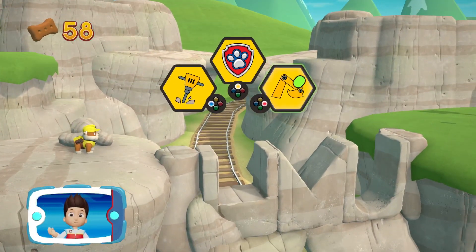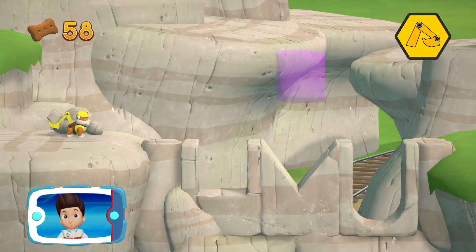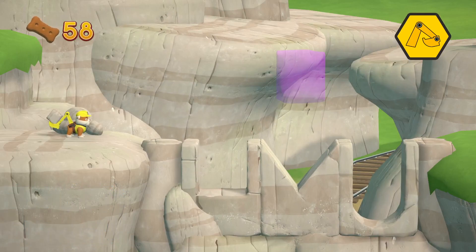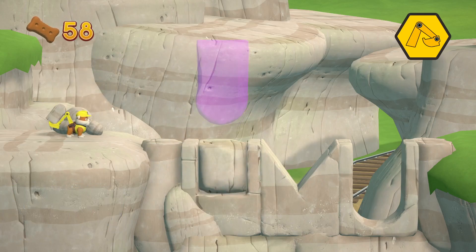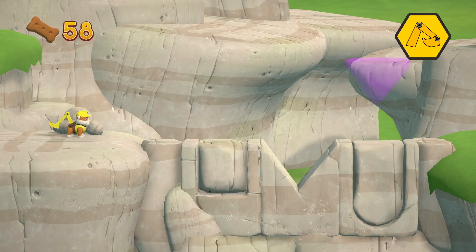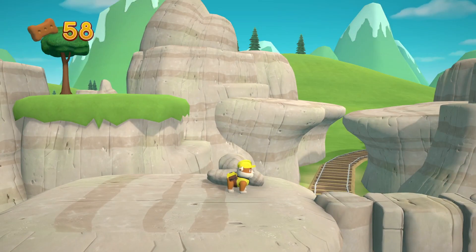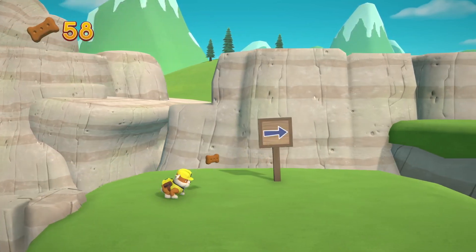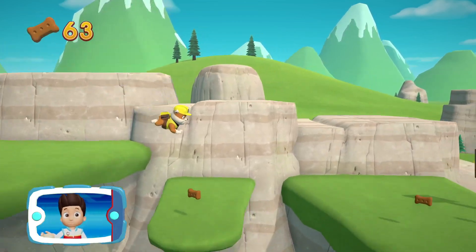Choose which pup ability to use. Help Rubble to move the rocks into the right spot. Awesome! Perfect!